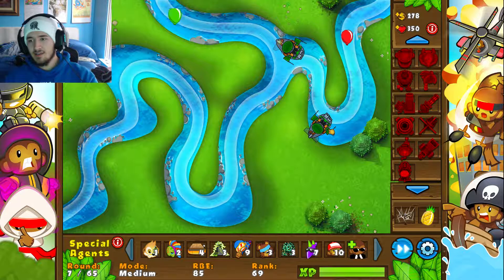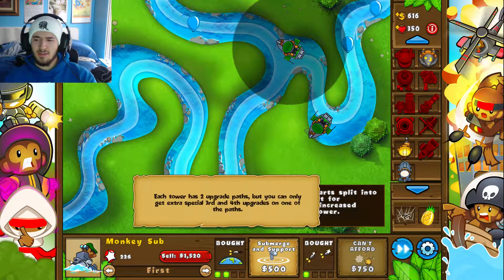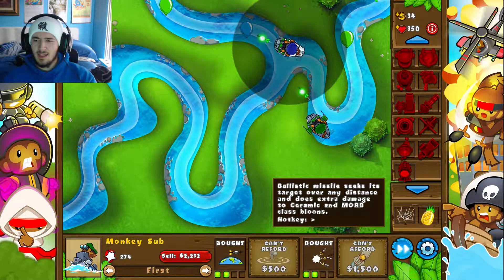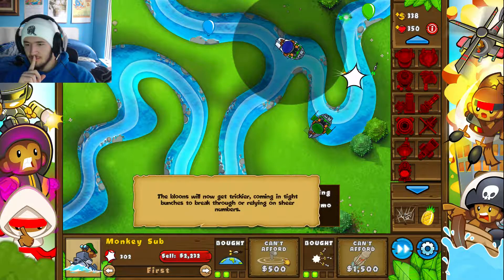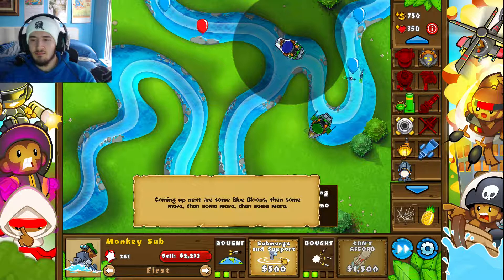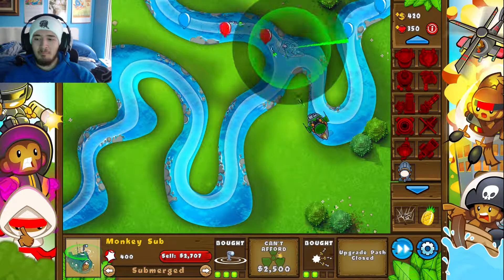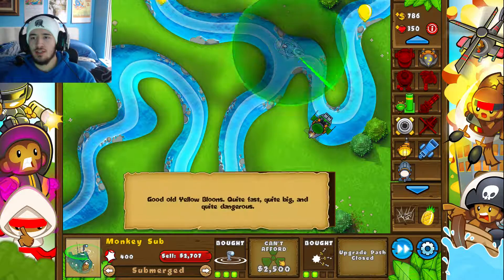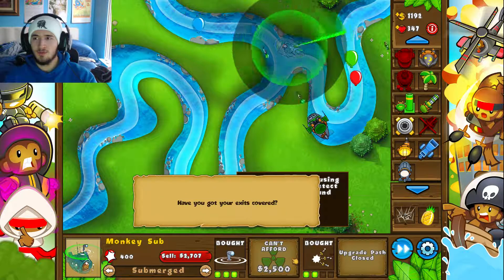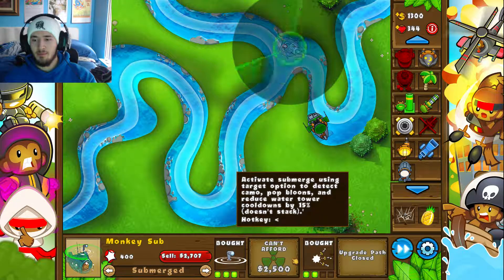Getting that next advanced intel. For camo blooms I have to go to the right, and for lead blooms I have to go to the left. I'm going to immediately go to the right because I need that upgrade for lead. Actually I should probably go to the left first — it's 500 for the left to activate submerge using tracking, so first, last, whatever you click, submerge for that one, and it can permanently reveal camo blooms in its radius. It can't pop blooms until the next upgrade which I'm going to get because it's so powerful and worth saving up for. I let one through but it's okay — we have 350 lives.